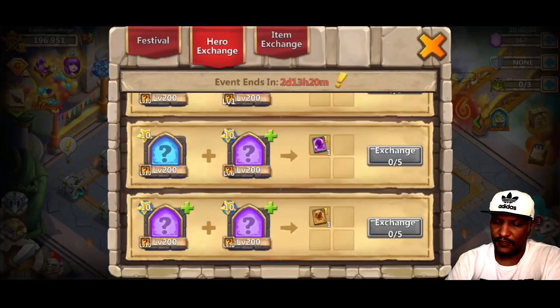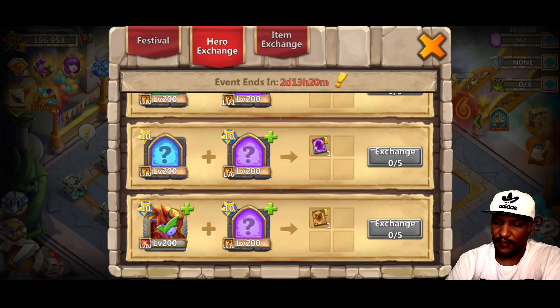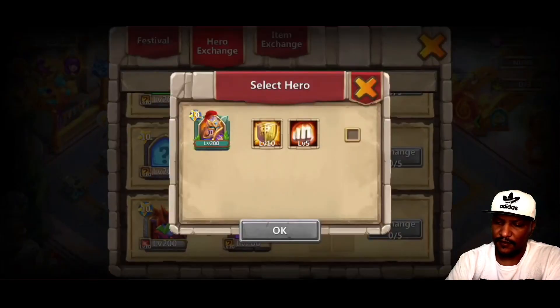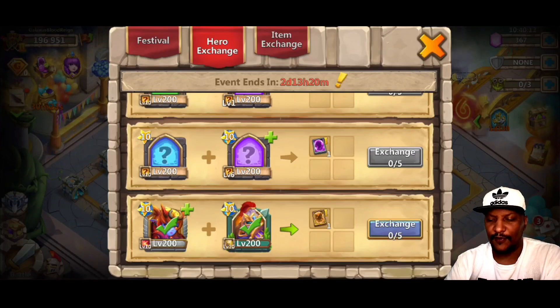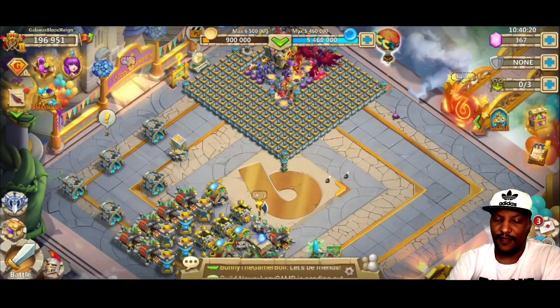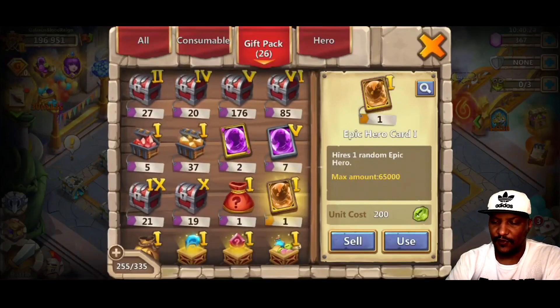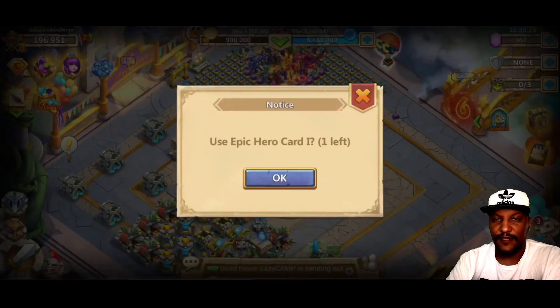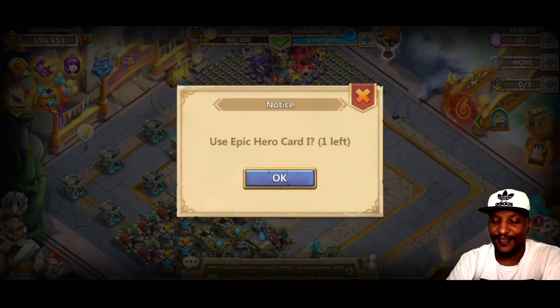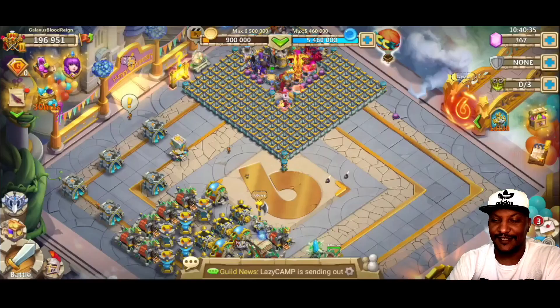Let's see if we can do the exchange. We'll go ahead and use — yep, there we go. We've got that and that, and on this side we'll go ahead and use him. All right, so now we're ready to exchange. Let's go ahead and exchange — we got one. Now let's see what we get out of this, fingers crossed guys. I just wanted to go in and see if we can get all of this good stuff here. Let us get a Lady Welcore — that would be totally awesome. Fingers crossed on this one. Let's go!